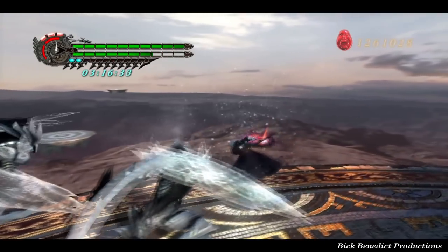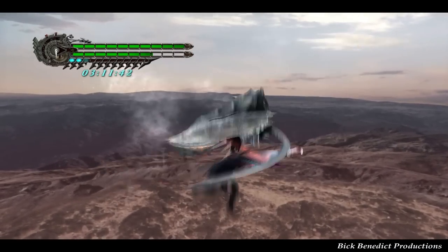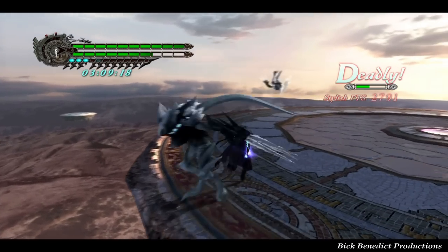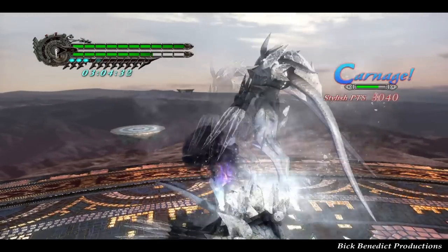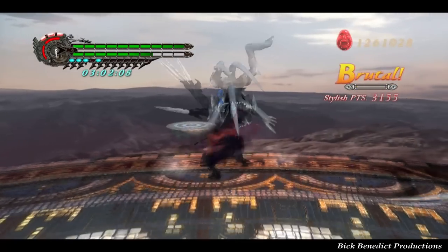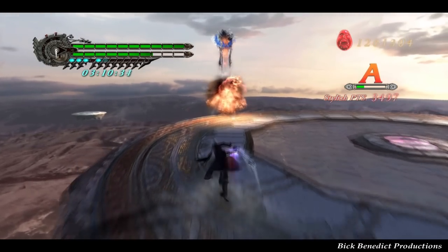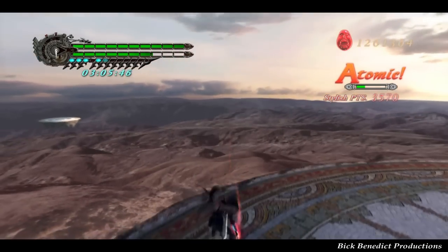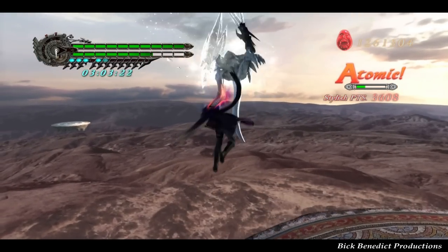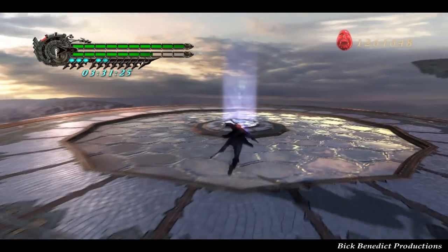Looks like we've taken some damage on these enemies. There's a lot of interesting things going on at the Bloody Palace because there are assortments of enemies that you just don't see in the main campaign. Like, you never fight Frosts and Angelos at once. You never fight Angelos and Assaults together. There are a lot of combinations that are going to be purely new to you if you're just familiar with the main campaign.